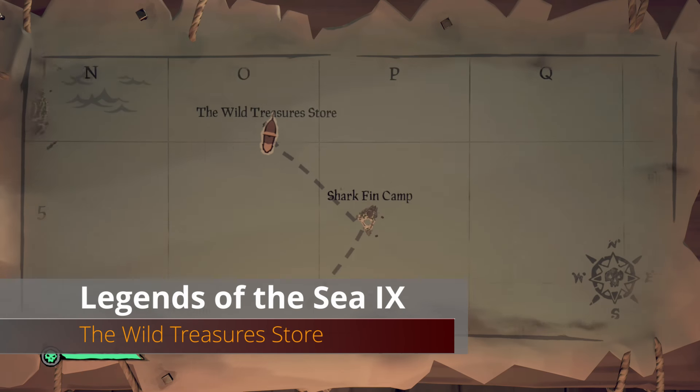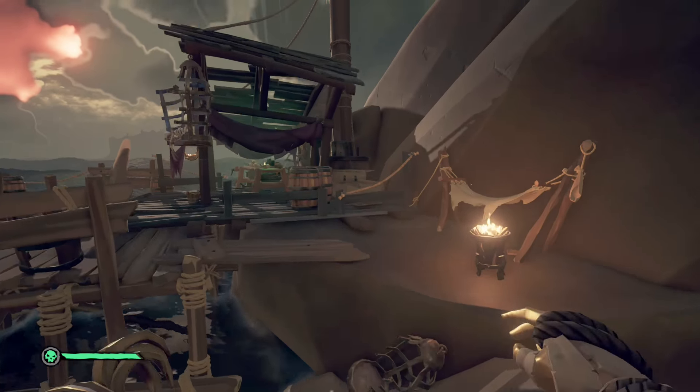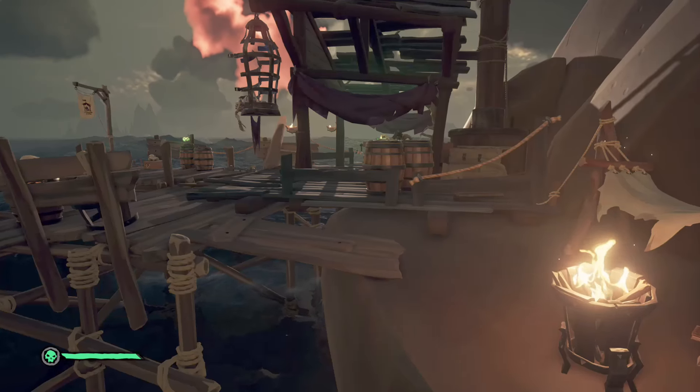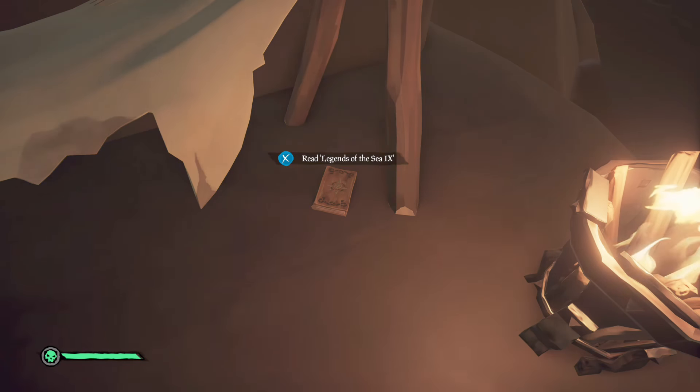From Shark Fin Camp head northwest to the Wild Treasure Store seapost. Just to the right of the merchant is a hammock and just below that hammock is our next book.